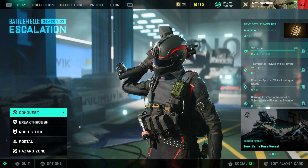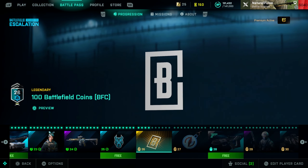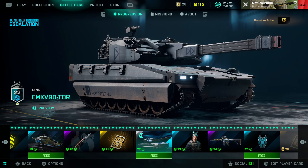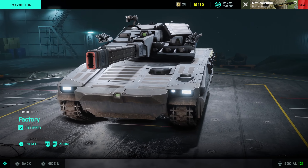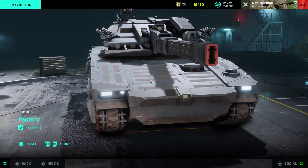They released a railgun tank in Season 3 of Battlefield 2042. You unlock the tank at tier 22 in the battle pass. This thing is extremely good at taking down aircraft — you're basically just shooting lasers at this point.